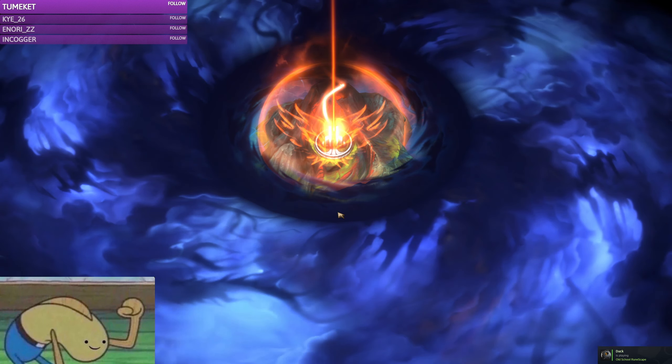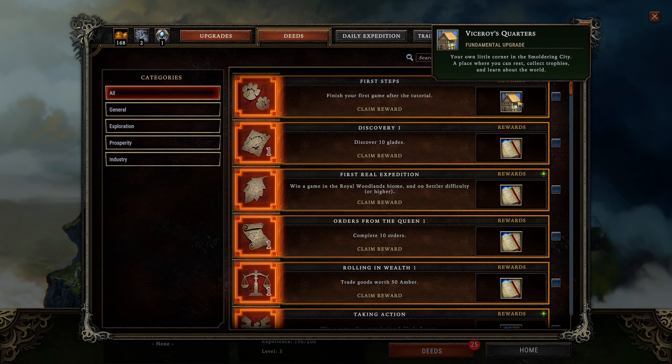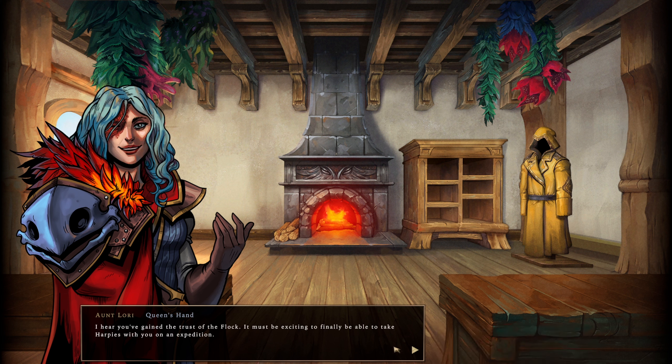The roguelike progression is done in between runs at the smothering city. Here you're able to unlock rewards for the achievements you've accomplished and use those rewards to unlock a variety of permanent upgrades such as new base building selections, passive buffs, and more. You're also able to talk to Aunt Lori, a nice lady who will tell you how to stop being shit at the game.